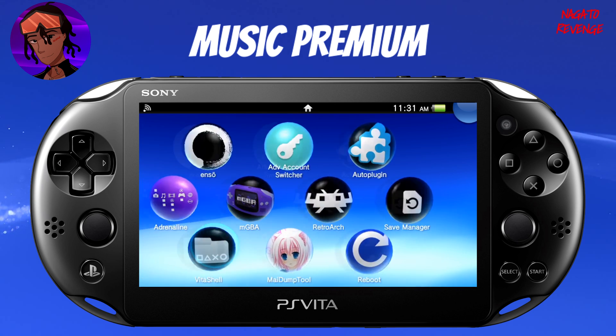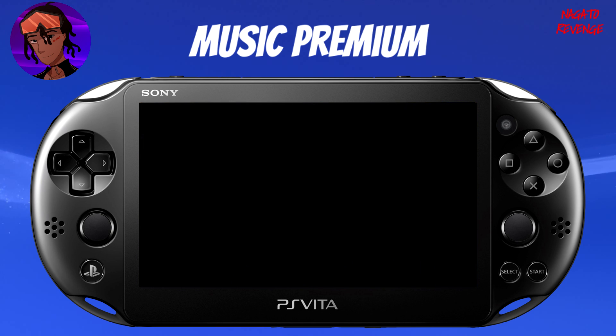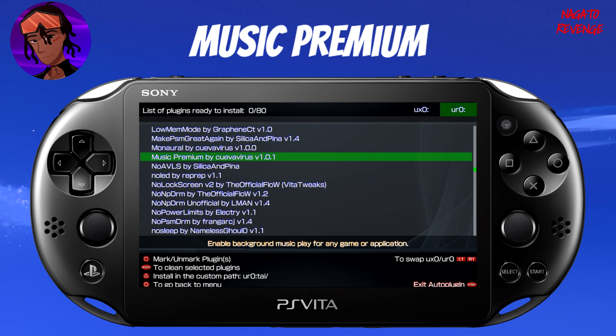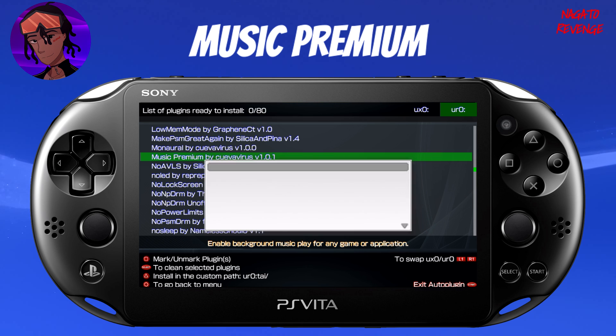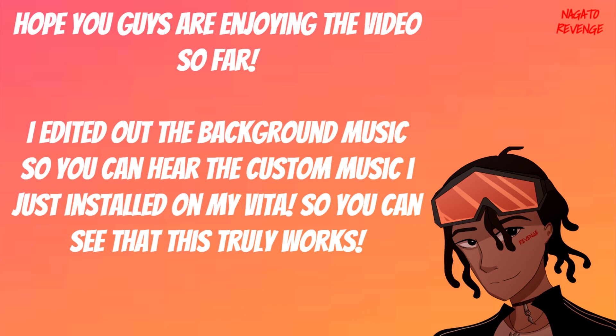Now back out of VitaShell and open up Auto Plugin VPK. Once it's open, go into Plugins for Vita, then Install Plugins, and scroll down to find Music Premium. Here's the application — it just enables background music playback for any game or application. Hit X on it, choose whether to install to UR0 or UX0. Once installed, hit Start on your device, hit X, and your PS Vita will restart.